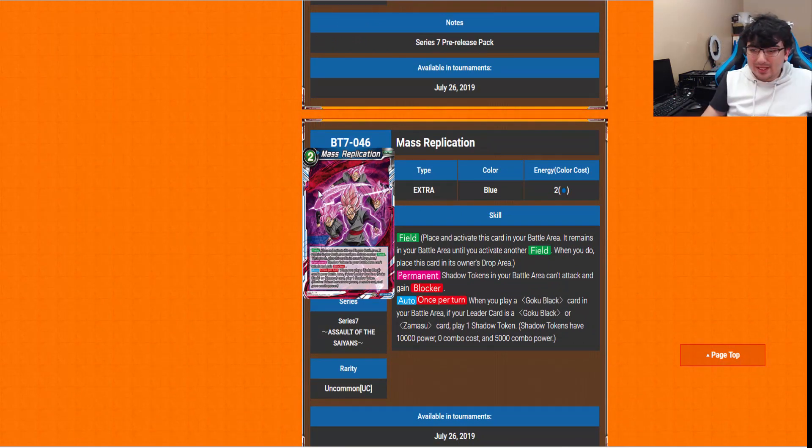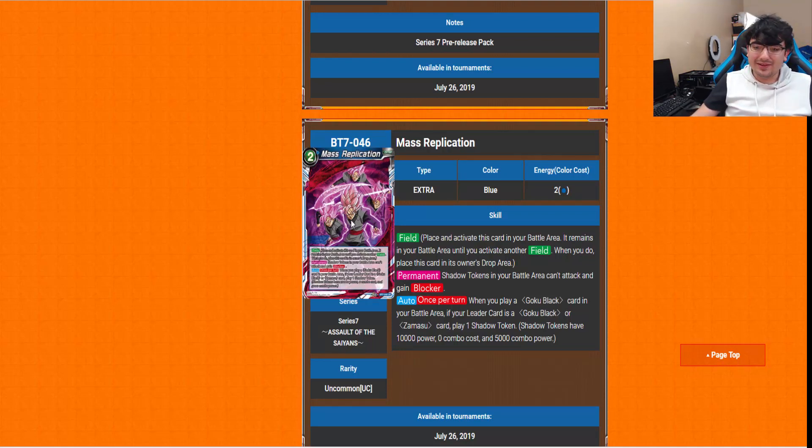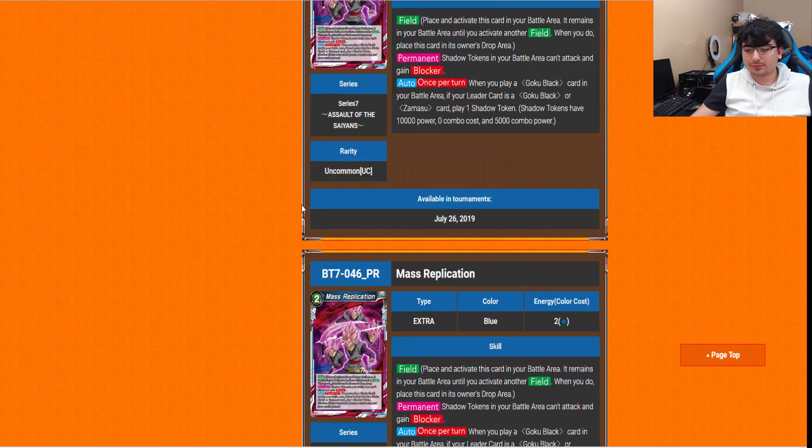Now I get to tell you guys about Mass Replication — a 2-drop field card. You either pay 2 energy directly or use the 2-drop Goku Black. The permanent: Shadow Tokens in your battle area can't attack and gain Blocker. You rarely use Shadow Tokens to attack anyway, so that makes practically no difference. Gaining Blocker is something the Goku Black deck has needed for so long — and now it's getting it. The auto: once per turn, when you play a Goku Black card in your battle area and your leader is Goku Black or Zamasu, play one Shadow Token. And if you play a Goku Black card that already creates Shadow Tokens, you get another one on top of that — and they all gain Blocker. You'll have all the defense you need. Incredible!